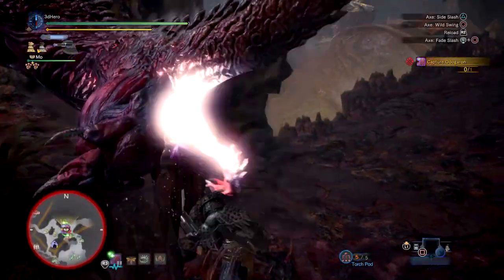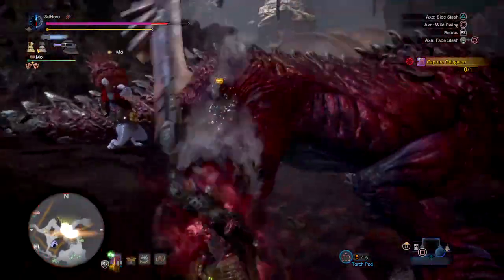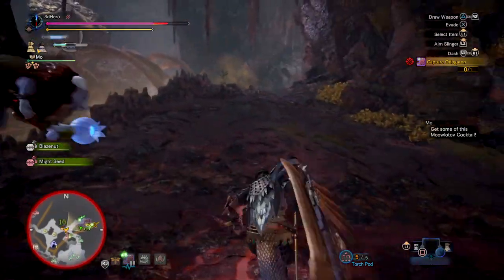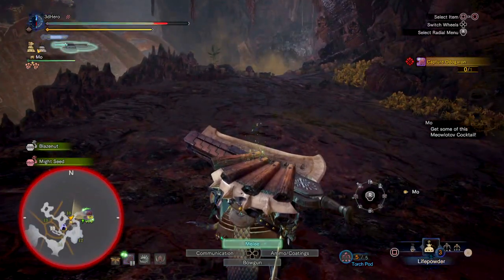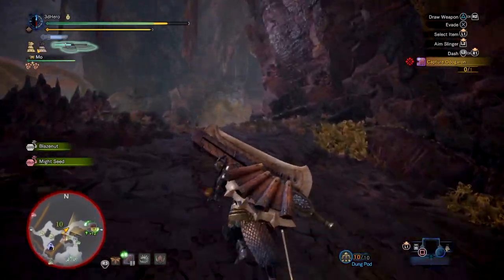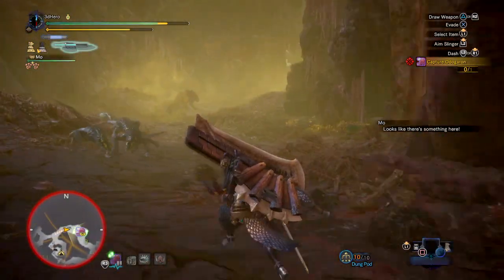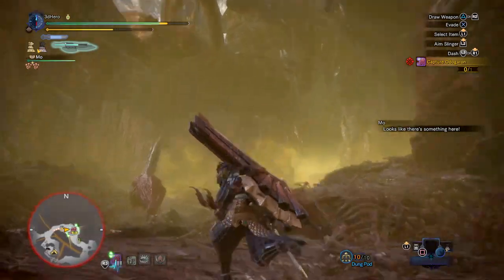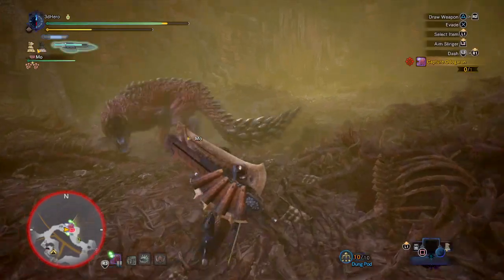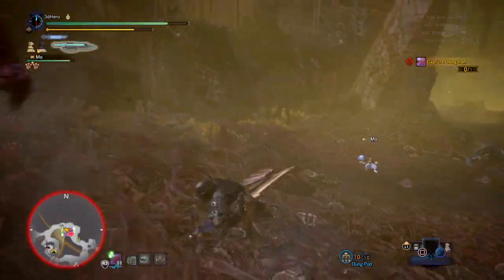This weapon is highly rated for its built-in double paralysis morphing option, which allows you to pull off more paralysis build-up over time compared to other paralysis-based weapons. In your normal axe form you can paralyze a monster, and if you morph into your amped sword mode then you can paralyze a monster again. Basically, this weapon is designed around allowing you to focus on purely stopping a monster's movement no matter what form you're currently in, which is quite rare to see on Switch Axes.